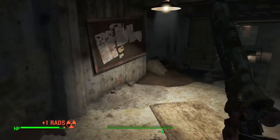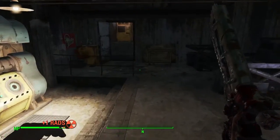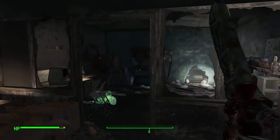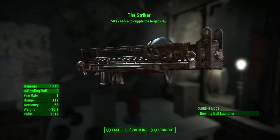I forgot to hit this one ghoul here — ended up actually killing him with the Harvester, which is another legendary weapon. You can pick up a fusion core from that generator there, and if you head up the stairs, right through here there's a terminal on the left, and on your right you have the Striker, the legendary fat man that fires bowling balls.